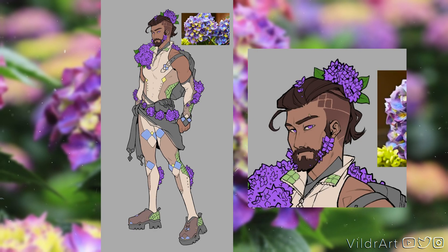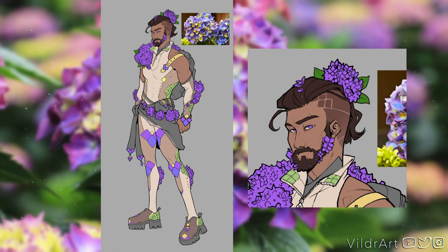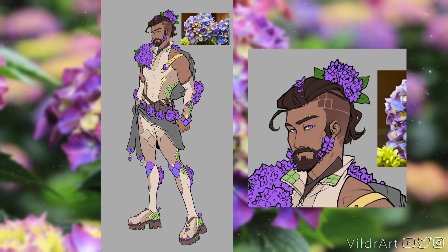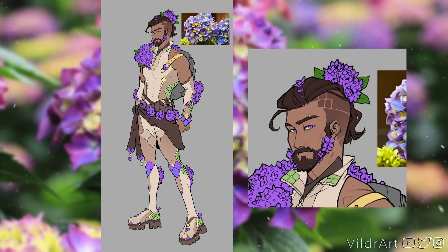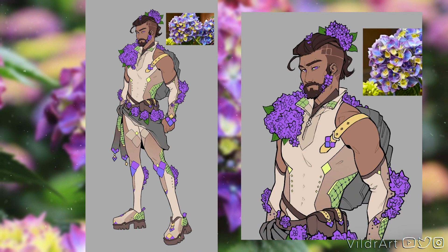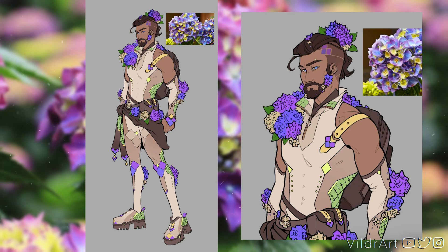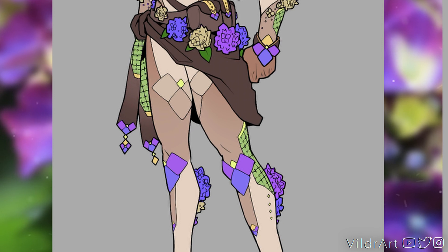Our hydrangea guy essentially got a similar cut, except it's a more modern undercut version and the beard is shorter. The undercut actually has a hydrangea shape cut into it, which makes it look more futuristic. I also kind of like the fact that the bundle of hydrangeas at the top looks like a man bun. I felt a natural beard with some hydrangeas in it would look better. The overall shapes of the design really started coming together once I did the line art — it looks very coherent and I really like the hydrangea petal shapes throughout.